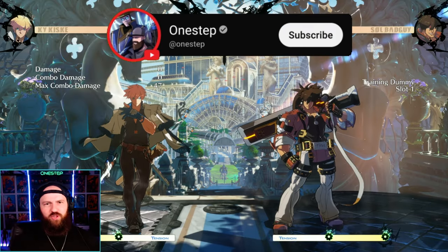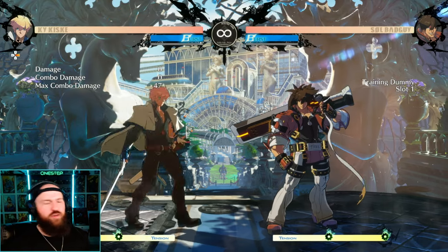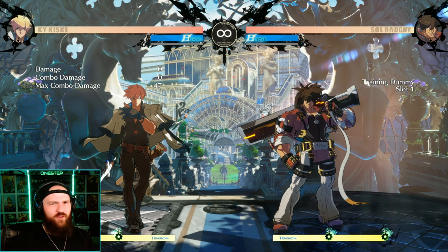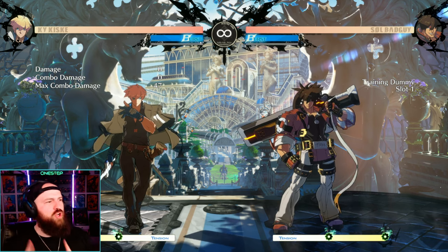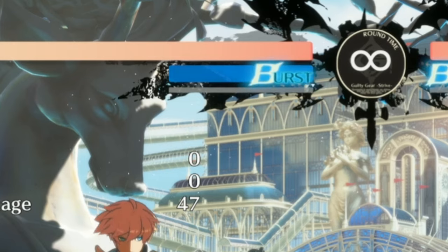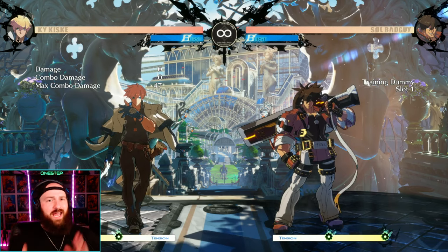I'm going to assume you have at least a minute in the game — you understand there's punch, kick, slash. As long as you understand that, we have a good foundation. In no particular order, I'm going to go over the mechanics. The first thing I want to touch on is that burst meter you see up top by our life bar. The burst meter can be used both defensively and offensively.